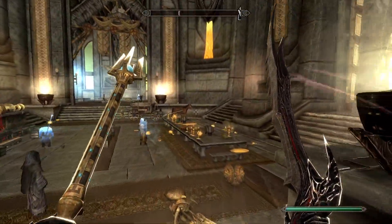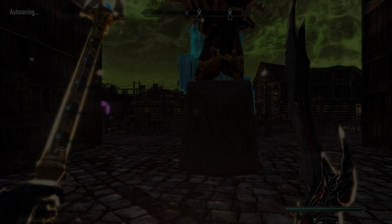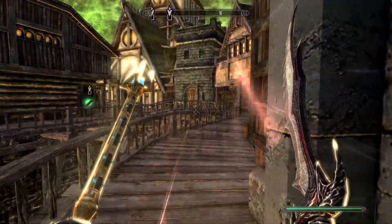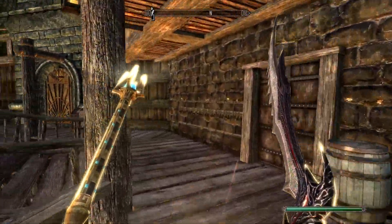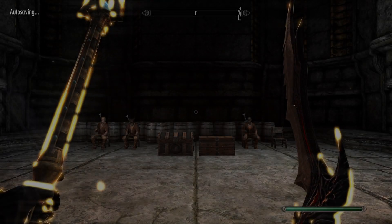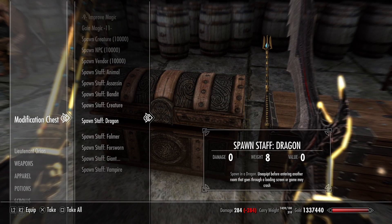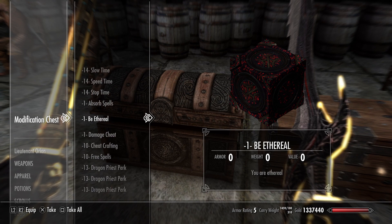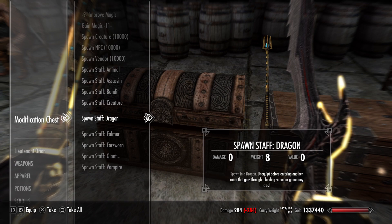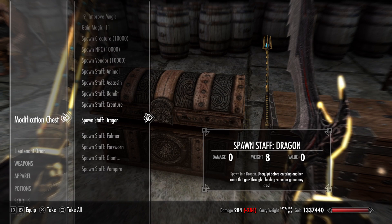So this is the final time before I end the video. If we come back through here to the cheat room — this chest has the damage output as well. The damage cheat is also in here, and the spawn staffs are also in here — the dragon spawn, the creature, the assassin, and the vampire. You'll get all sorts of stuff in here. These you can just use to spawn. And in the cheat chest you've got all the spells, so if you want to just cheat in-game — it's up to you.